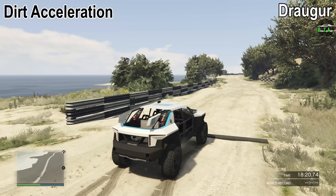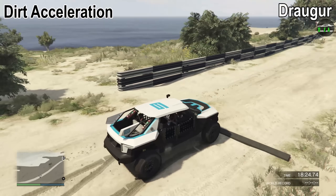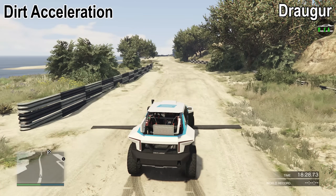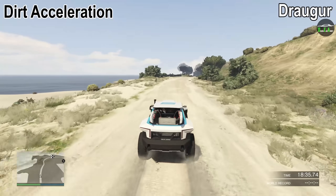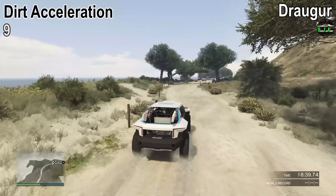Finally, we have the dirt acceleration test. This path is exactly a quarter mile long. Using the handbrake launch, it gets an insanely quick 11-second quarter mile, making it the quickest vehicle I've ever tested in this dirt acceleration test. That gives it a very impressive 9 out of 10 for this test.